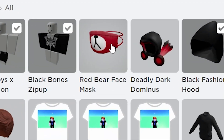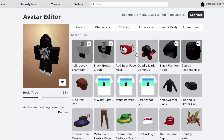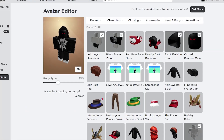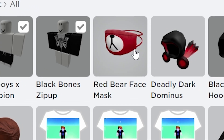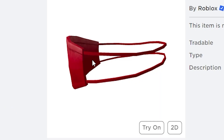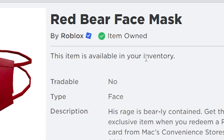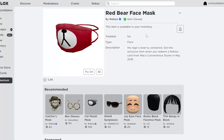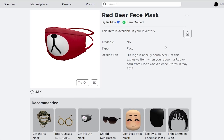The Red Bear Face Mask and the Deadly Dark Dominus are available in my inventory as free items on Roblox. This is how I got the Red Bear Face Mask on Roblox as a free item — I redeemed a Roblox Premier card. The item is already available in my inventory as a free item; I didn't use any single Robux to get the Red Bear Face Mask.